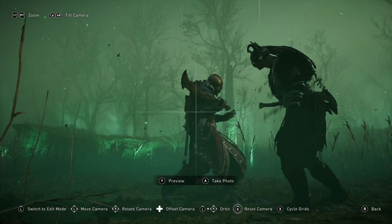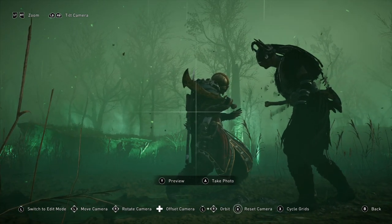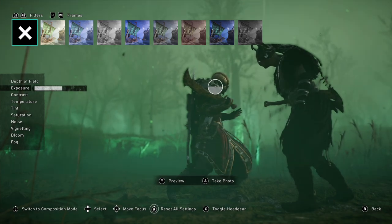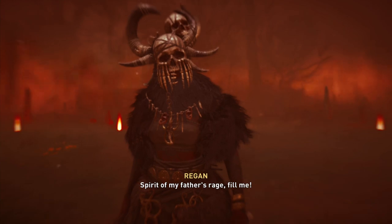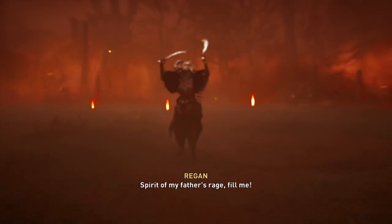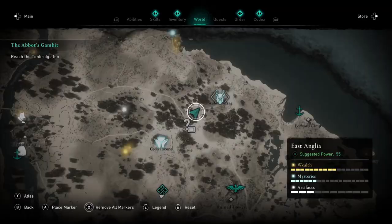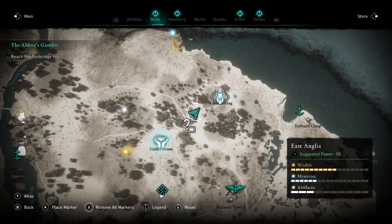Hello, it's Jade with another Assassin's Creed guide, today taking a look at the last and final daughter of Larian. I've already taken out the other two — go check those videos out if you want some tips. We obviously took out Goneril, but today it's time for Regan. You'll find her in the northeast coast of East Anglia.